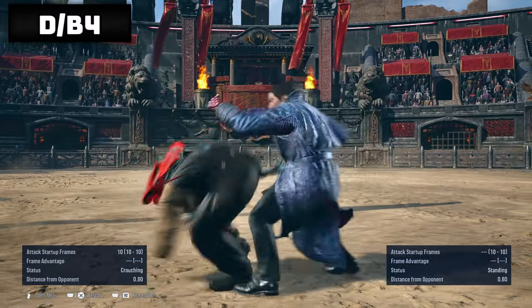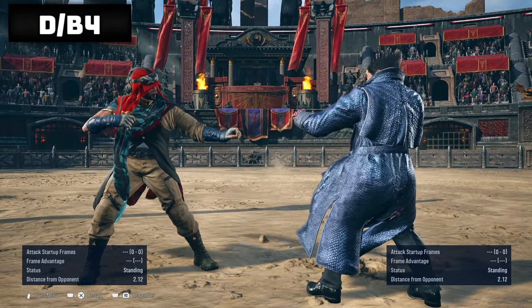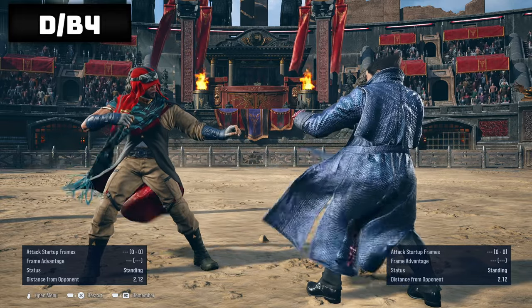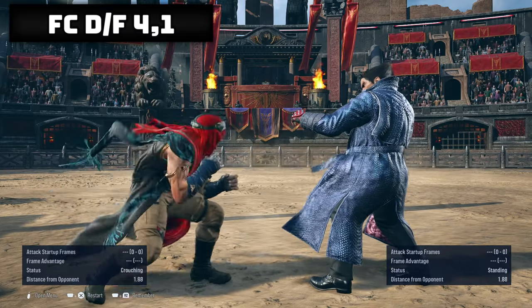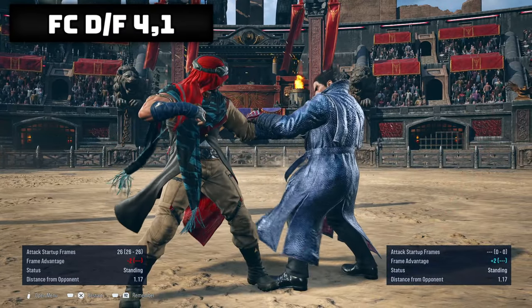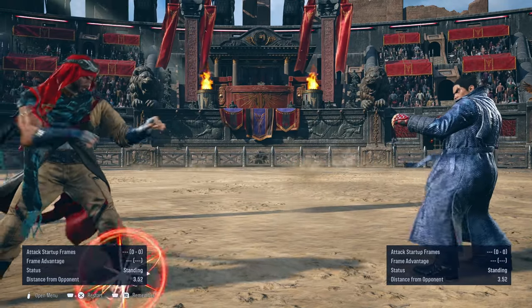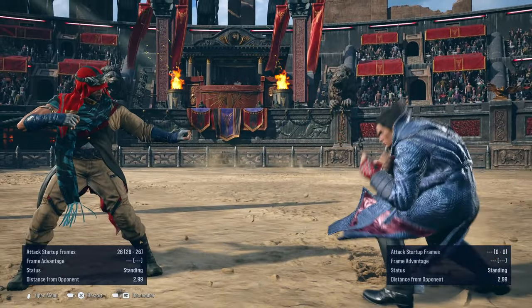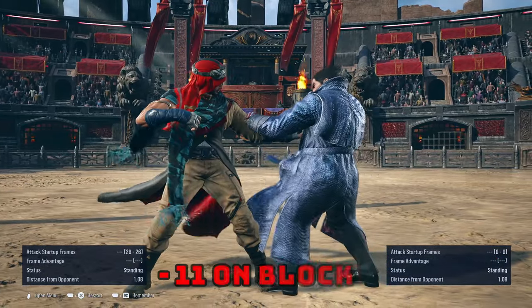Down back 4 is best used against opponents that love to mash their highs. This move crushes highs and launches. Although it's a high move unironically, it's also duckable and it's minus 13 on block. Full crouch down forward 4-1 is a low starter with a high ender. The last hit on counter hit launches the target. It's best to use it fairly as the high ender can be ducked while minus 11 on block.